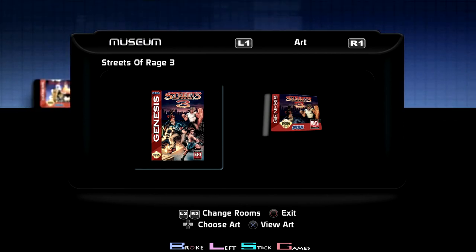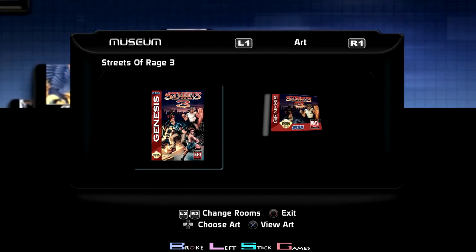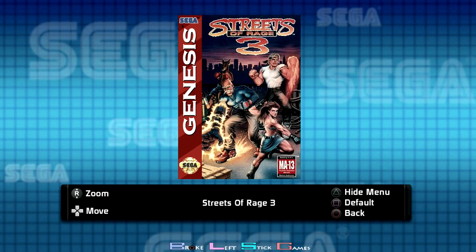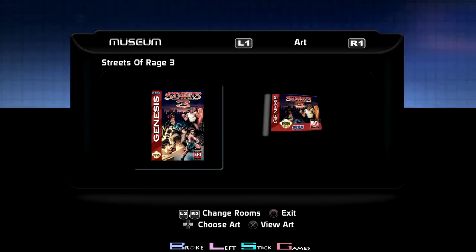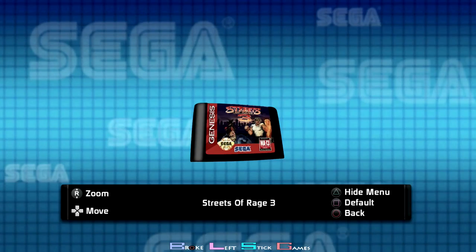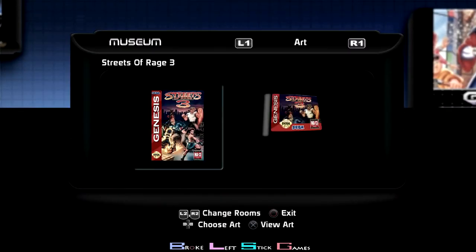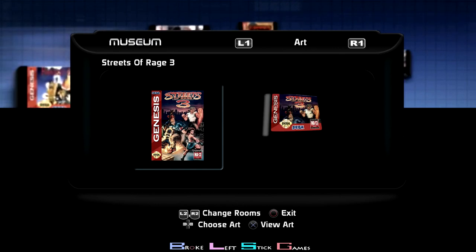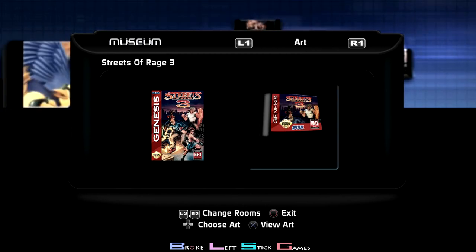I'm grabbing something in my chair here, turning down my sound a little bit. We have Streets of Rage, so we just pop this sucker open and process through — go over through Streets of Rage. We got art. Let's see what I'm doing here.